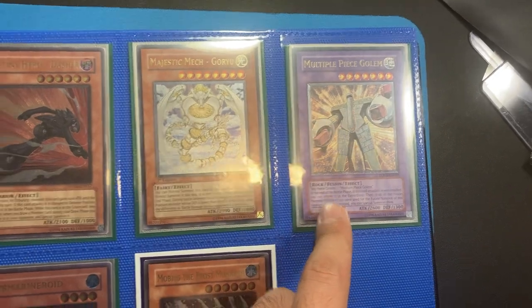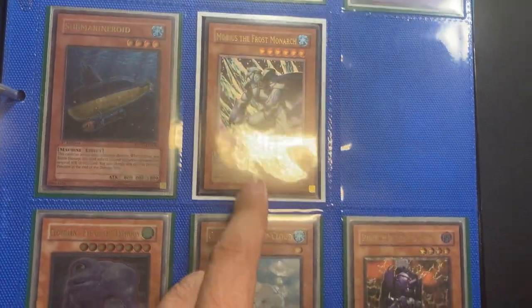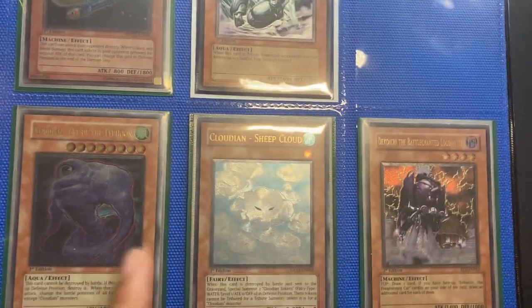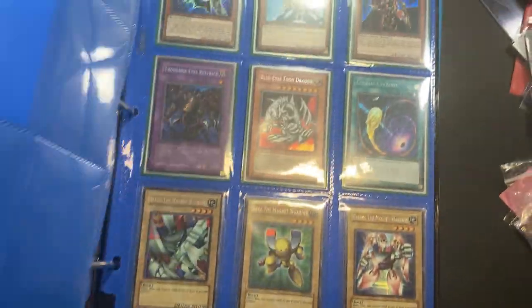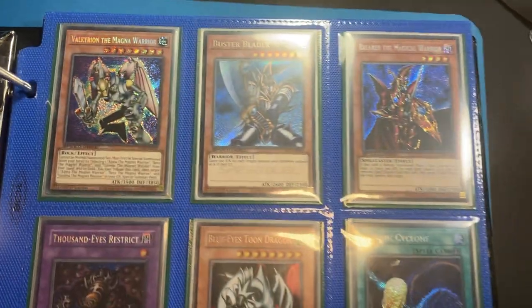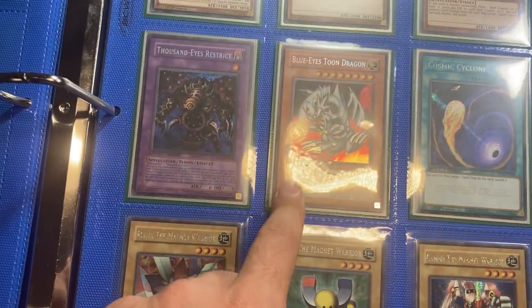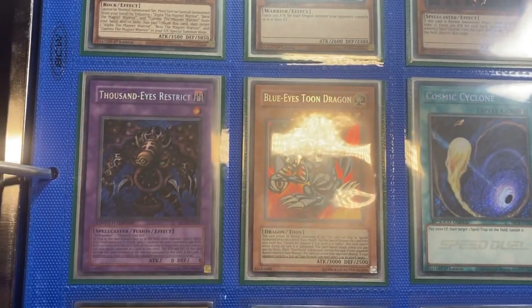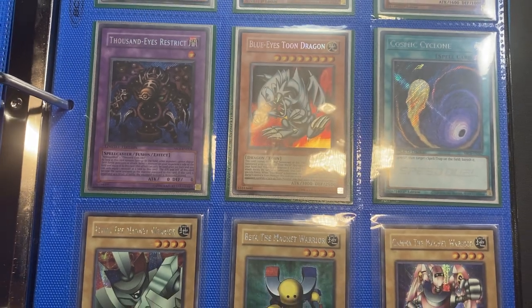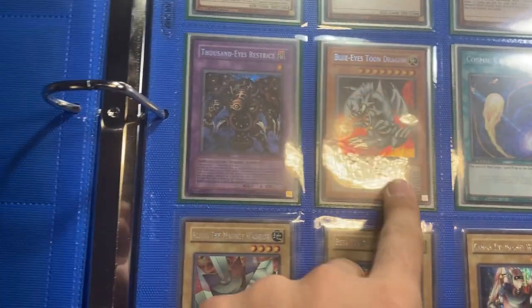So these are just some more Ultimate Rares. We've got a Mobius, 1st Edition — that's Light Play. Marine Roid, I think that's Light Play as well. These are like Light Play. That one's Mod Play slash Light Play. Some more Speed Duel stuff. Blue Eyes Tune — that one has an indentation from being in a binder. Otherwise it looks great from the front. Perfect binder card.